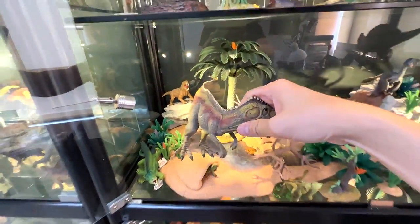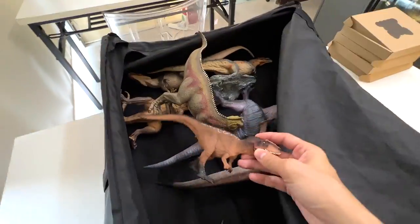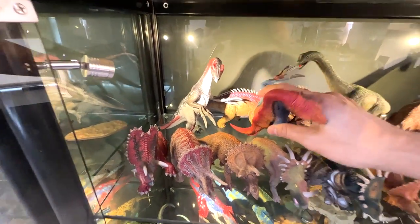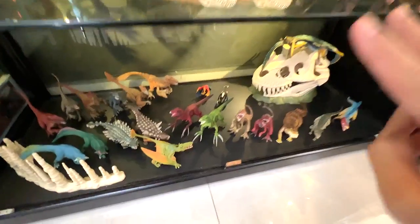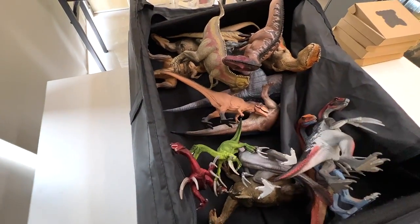Moving down to the Schleich corner, we have our very first Gigar in our entire collection — into the box. We also have a couple more Gigars here, including a juvenile Gigar. We have three Therizinosaurus right over here — a juvenile version and two adult ones — all going into the box. Two huge adult Gigars into the box as well. Final two figures from Level 3: two young Therizinosaurus.